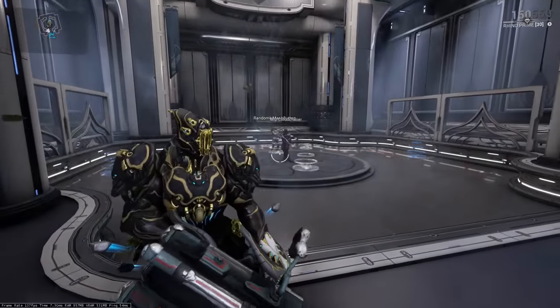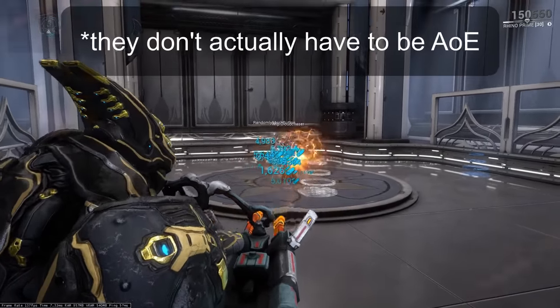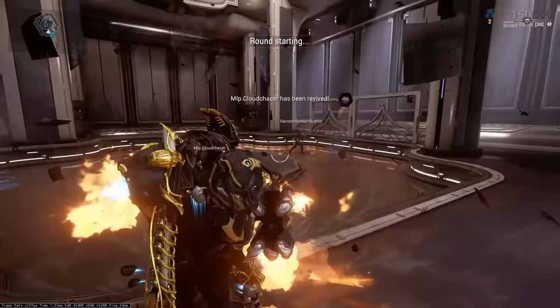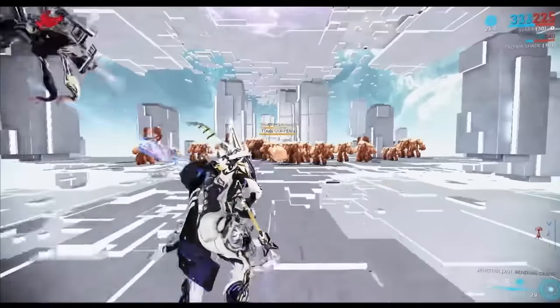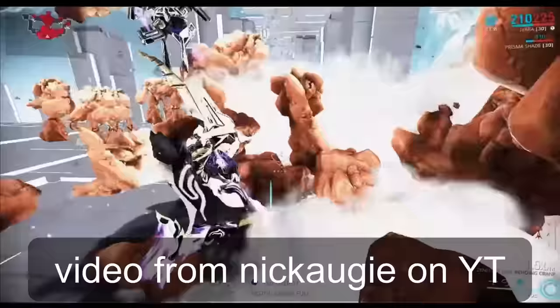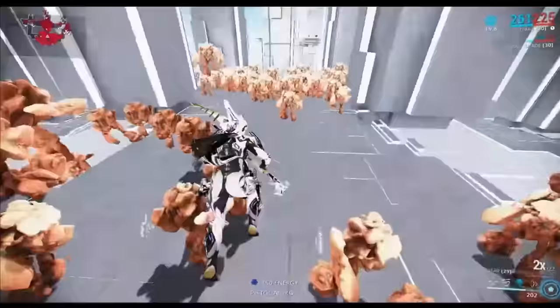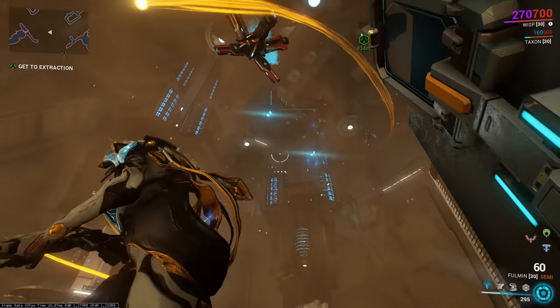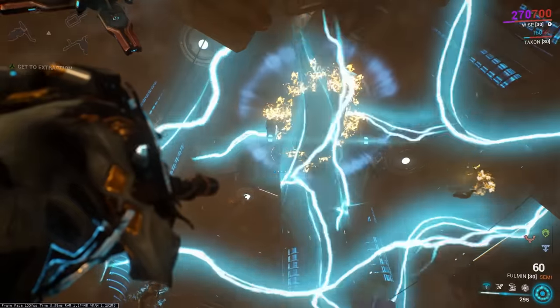In a Dojo duel, spectators can summon AoE arch guns and kill the people fighting inside the arena — the Kuva Grattler is easiest for this. If you fully scan the Tomb Guardians in the Sands of Inaros quest, you can summon them in the Simulacrum. You can also use their splitting ability to break the normal enemy cap. On the Corpus Gas City tileset, you can hack specific terminals in one room to activate a giant shock trap.